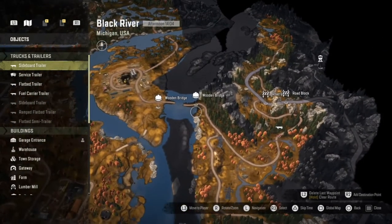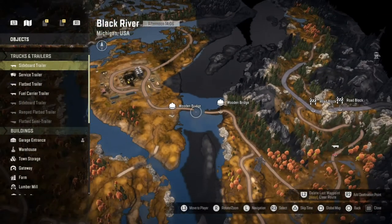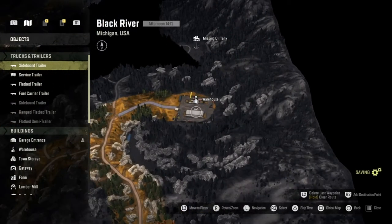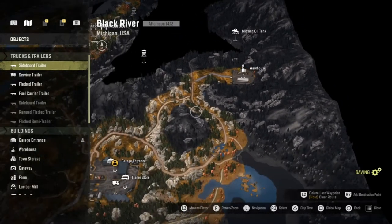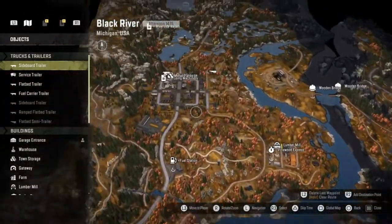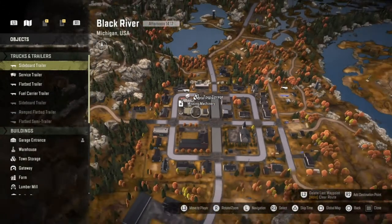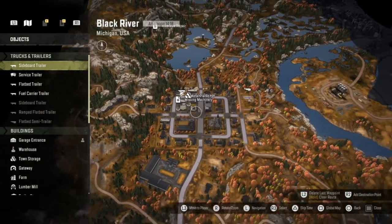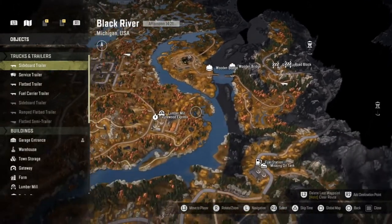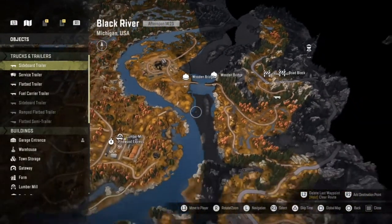We need to go and pick up some supplies for that. The second job is repairing this wooden bridge. The first thing we need to get is two spare parts from the warehouse up here - it's right near the garage so that shouldn't be too difficult. Then we need to head into town to the town storage and collect some metal planks. After that we should be able to clear the rockfall, and then we need to go to the lumber mill, collect two wooden planks, and deliver them to the bridge.